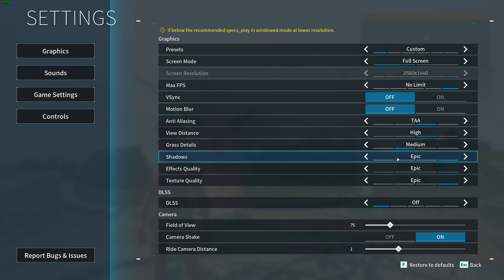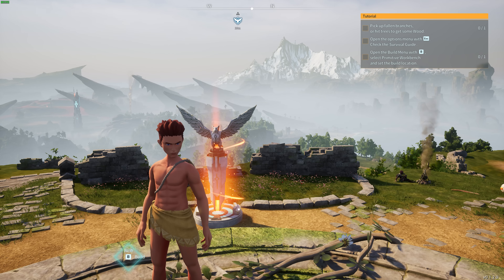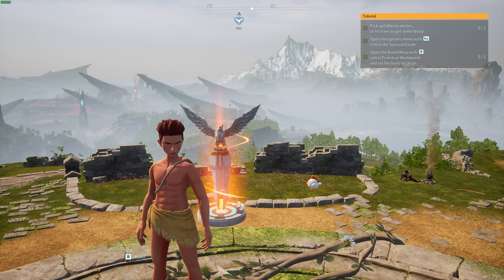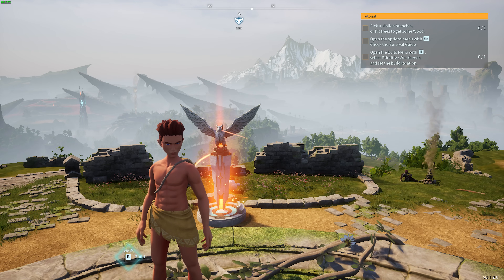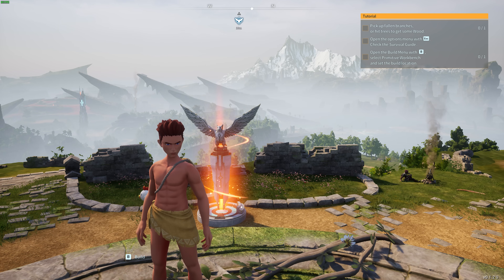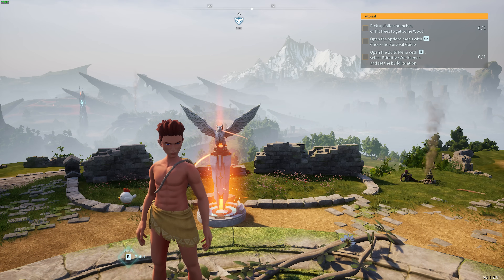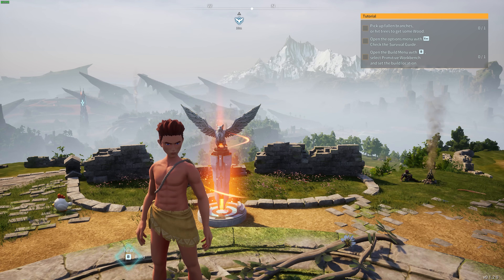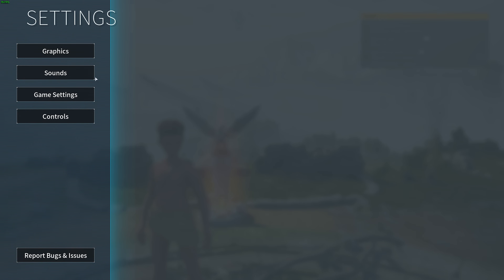Shadows usually have a huge performance impact. At low, shadows are mostly if not entirely turned off and we move up to around 110 FPS. At medium, a lot of shadows return and we drop about 10 FPS down to 100. Cranking it from medium all the way up to epic, we lose 20 FPS — so it seems to be about a 10% performance impact for each step you go up. I'd recommend having this as low as possible; if you're really struggling for FPS, medium is probably the lowest you'll want to go without removing shadows entirely.